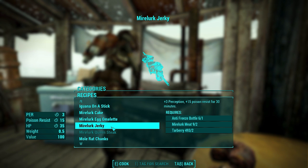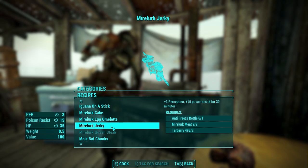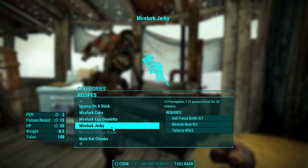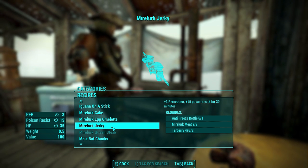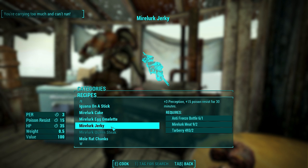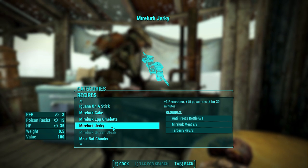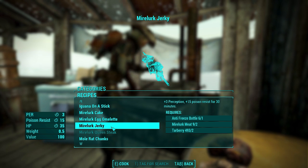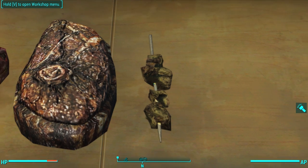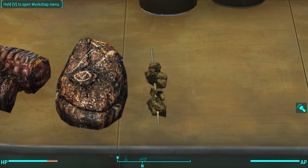Next up is Mirelurk jerky: plus three Perception and plus 15 poison resistance for 30 minutes. This is one of the few items that actually increases your poison resistance. Plus three Perception is a lot — Perception increases your hit chance in VATS so it could be useful for a sniper build. However, it doesn't look anything like jerky — the mystery meats from Nuka-World look more like jerky. This honestly looks like squirrel bits on a stick.